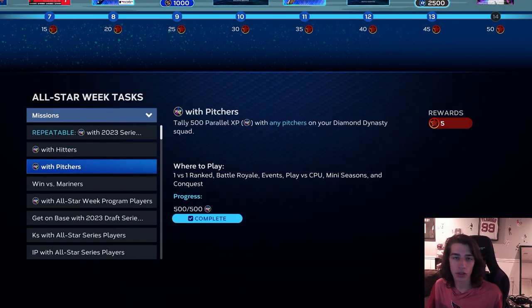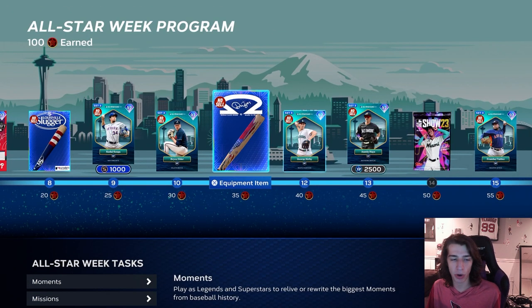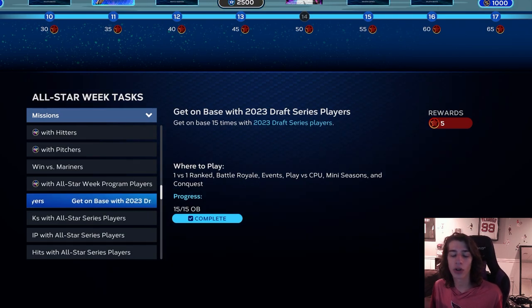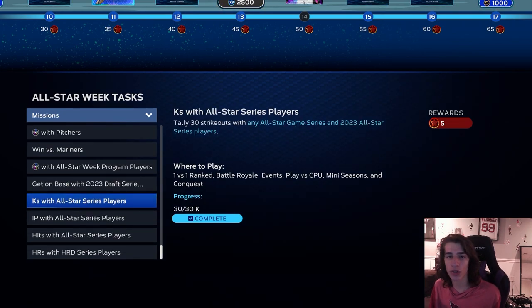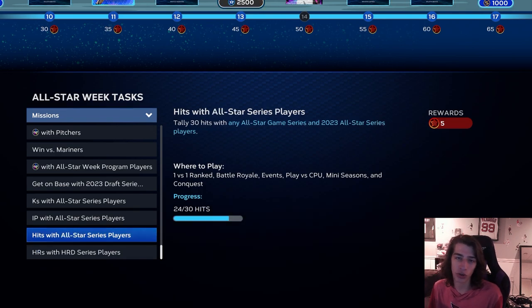PXP with the hitters and pitchers — just play games with them. Winning a game against the Mariners is optional; I didn't do that, I don't think it's worth it. Getting PXP with All-Star week program players — those are the draft players, Kodai Senga, Bryce Elder, George Kirby, Austin Hayes, whoever is in the program. You also want to get on base 15 times with draft series players — on base means hit by pitch, walk, or base hit, so basically 15 singles. That's easy. Then 30 strikeouts with All-Star series players and 18 innings pitched — if you're using these cards in the conquest, you should get those done across those seven games.